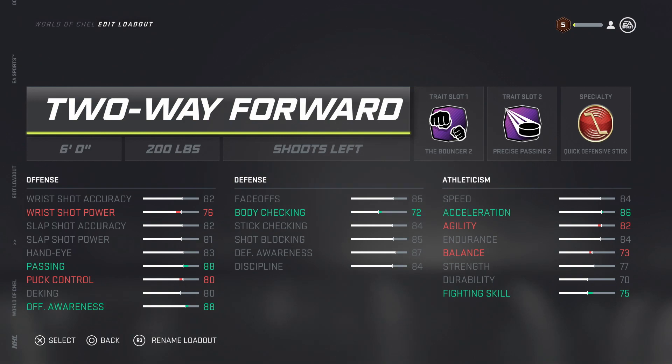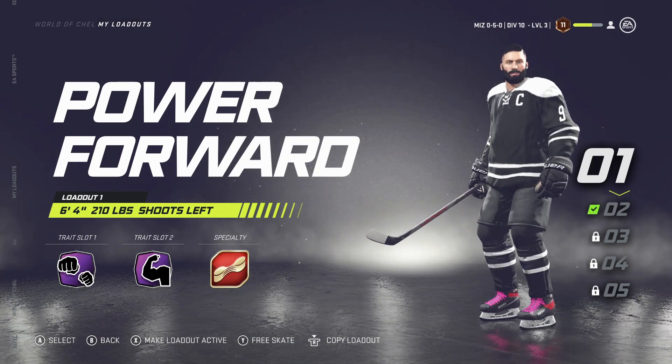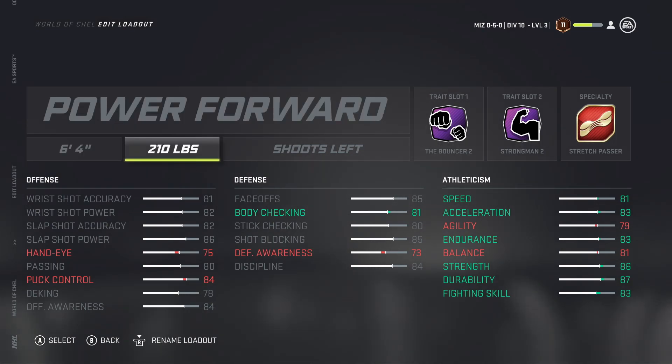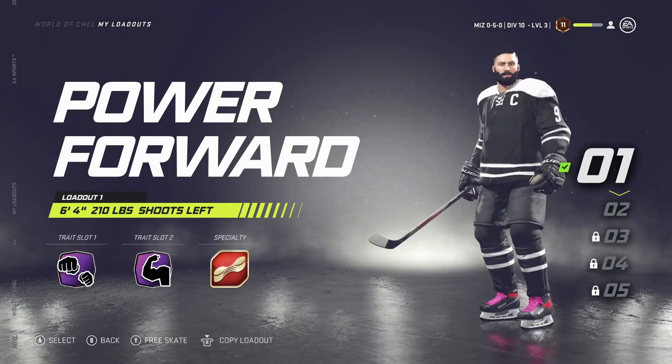Now let me show you a higher level build - the difference in traits as you continue to level up. At level 11 on the Power Forward: six-four, but I dropped the weight down a little bit. I've got the Bouncer on, added Strong Man which gives you strength, durability, and fighting - you see all the green on the right side. You lose a little agility and balance but gain on everything else. Then the Stretch Passer rounds out that build.